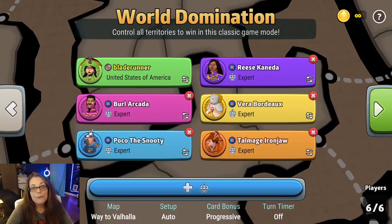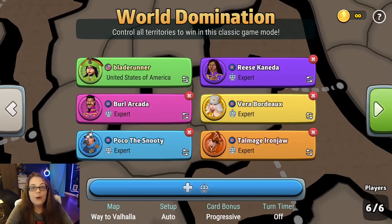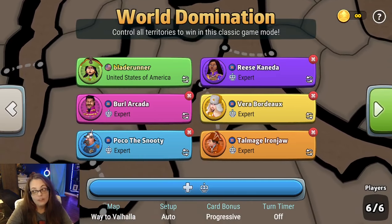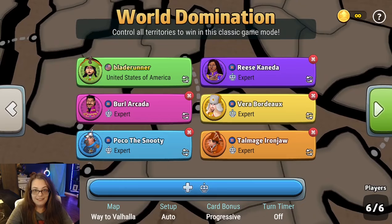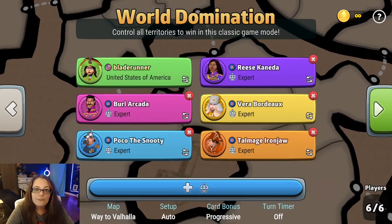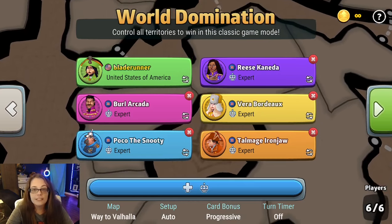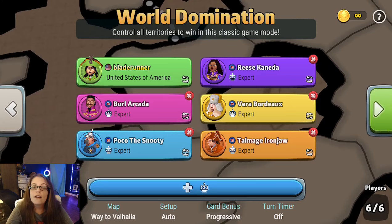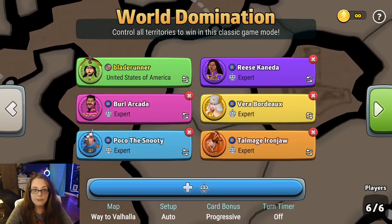Hey guys, it's Mallory and we have early access to the new upcoming map pack available on May 22nd, and it is called Viking Legends. There are four maps in this pack and I crawled out of my cave of isolation to come out of retirement just to get early access, because I am a sucker for new maps. Also, I'll do anything for Nick at SMG.